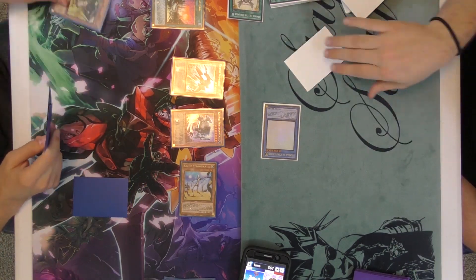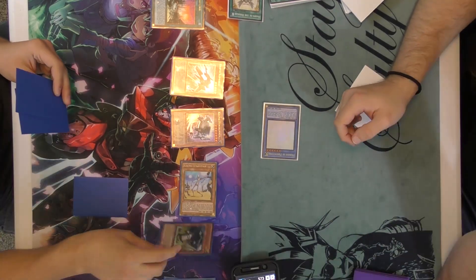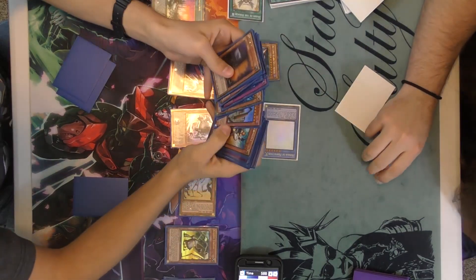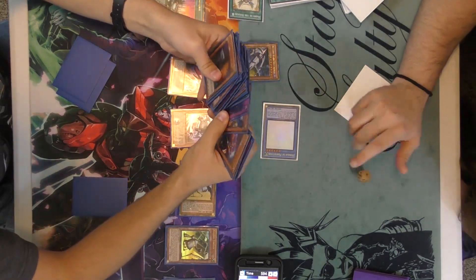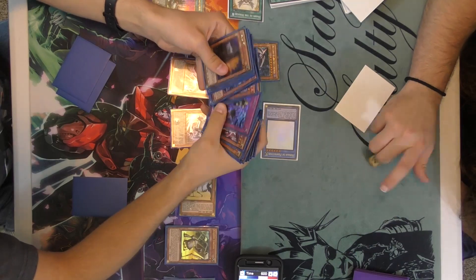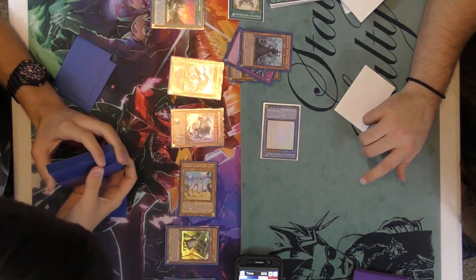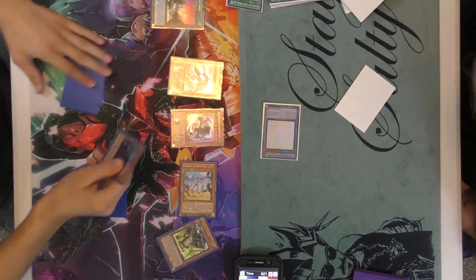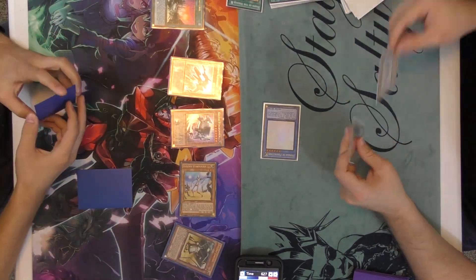Let's see what he does on his turn. There's yet another Tin Can. He's going to go to end phase and reveal three. He reveals a Cosmojo, the Dark Witch, and a Dark Destroyer. And I hit the witch. Not looking good.